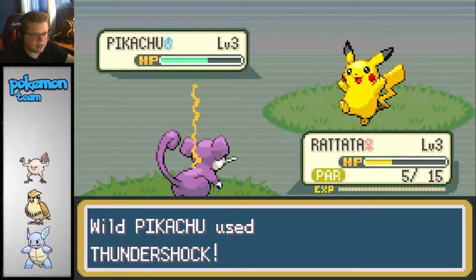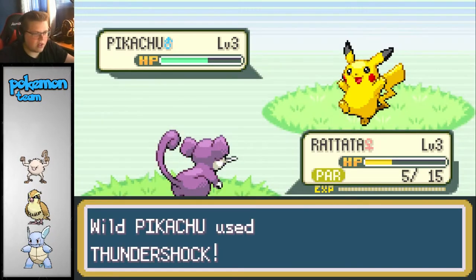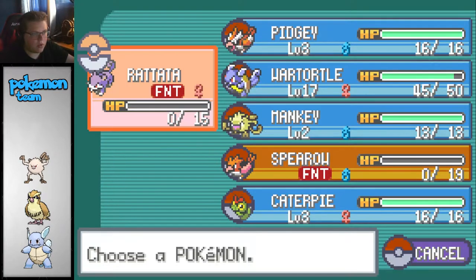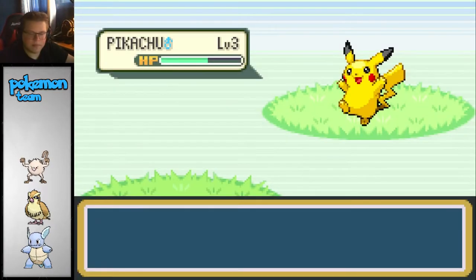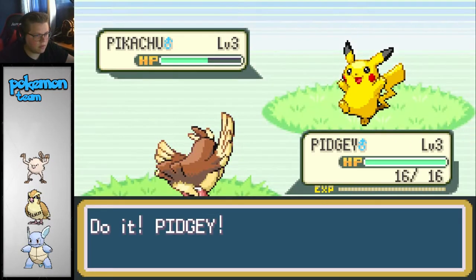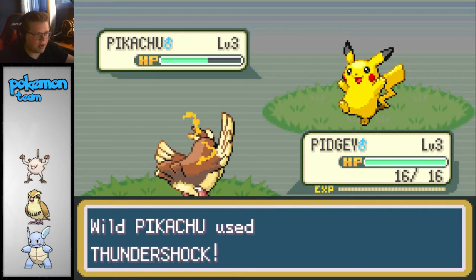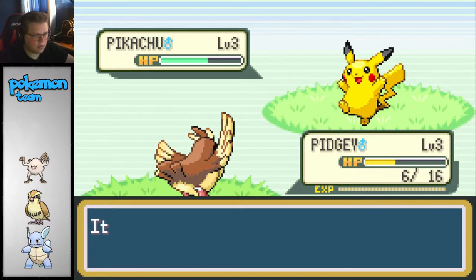These things can all die - I just need to get it low. I know it's kind of cruel, but... Let's go ahead and pull out Pidgey. Come on, Pidgey. Tackle it. Please don't paralyze it. It's super effective - oh, that's not good.